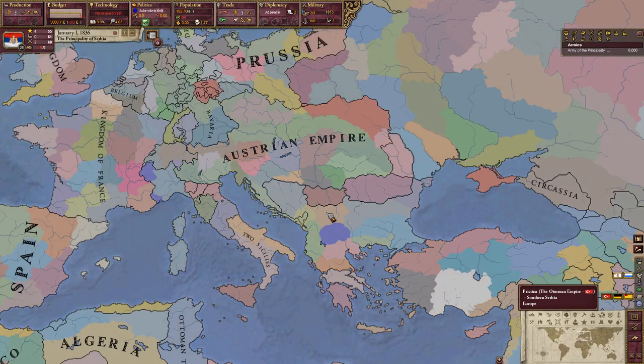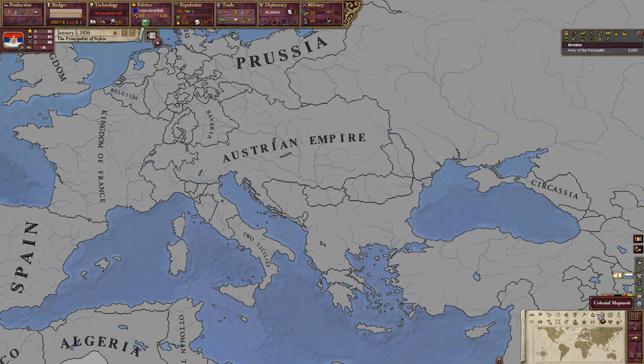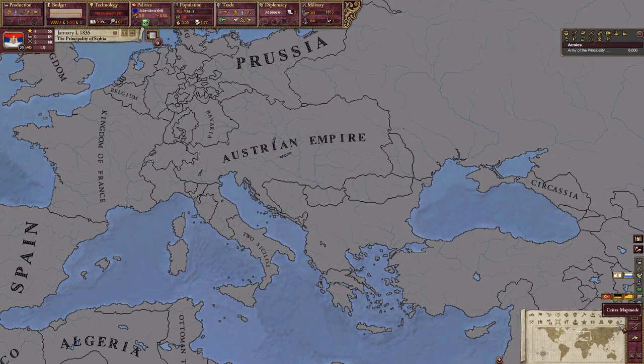Here's the region map mode — you can see Southern Serbia, Northern Macedonia, Vojvodina, and Bosnia. Revolt risk, we won't deal with that right now. Administrative, colonial, recruitment, national focus, naval — we don't have any ports right now, we're landlocked. Crisis — that'll come into play later.